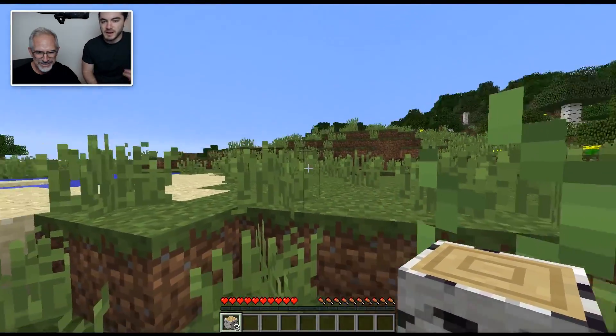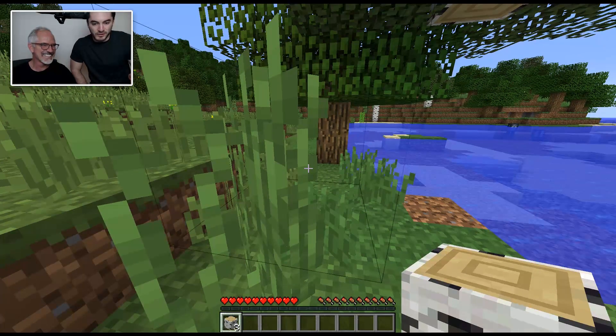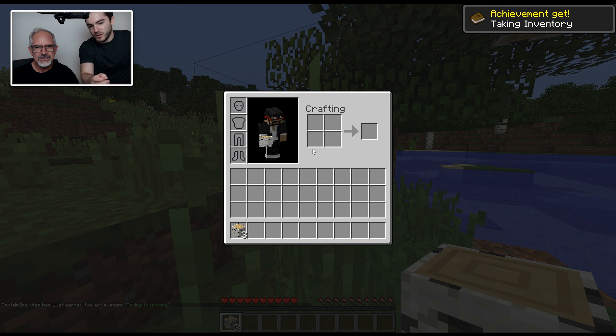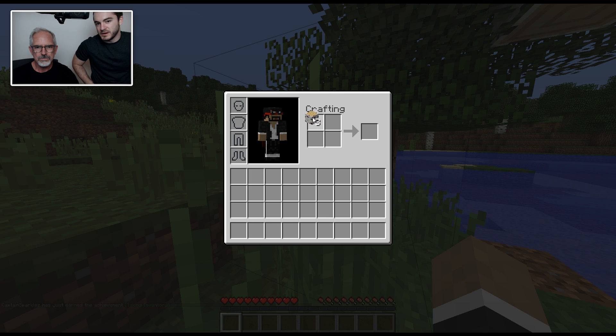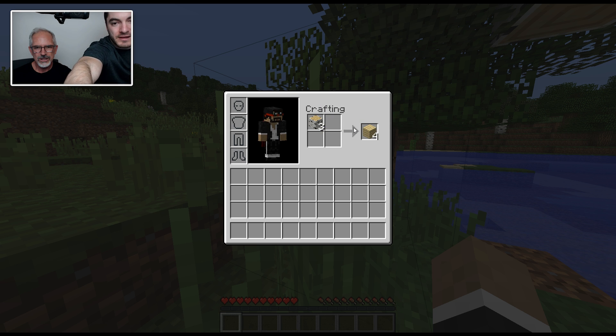Let's make a workbench. It's going to be nighttime soon and you're going to need some weapons to fight the things that are going to try to kill you. So hit E to open your inventory. Left click and grab those, then drop it in the crafting area. Hold shift, then move your mouse over and left click on that. That converted it into something more usable — just like using tools to hang stuff, you've got to make some tools so you can not die and break things.